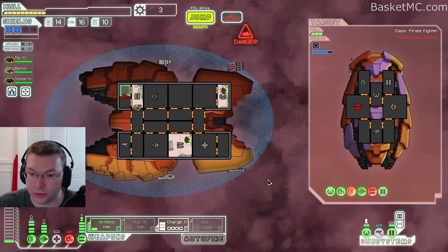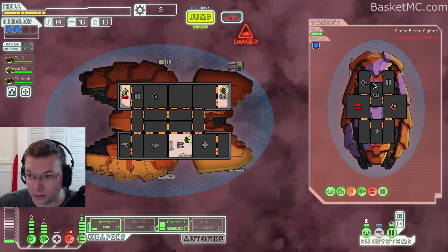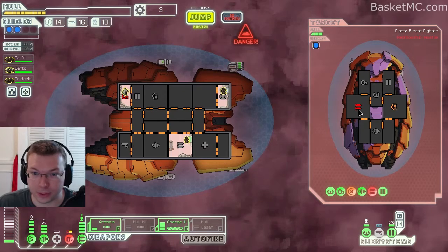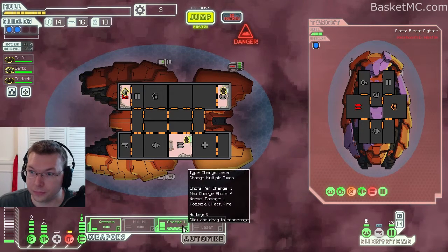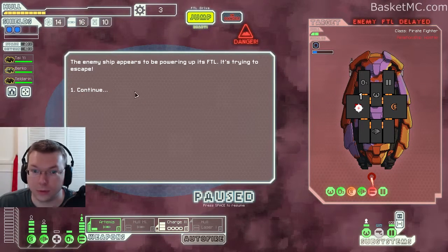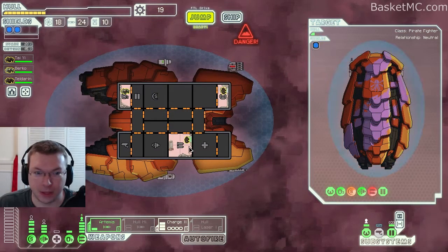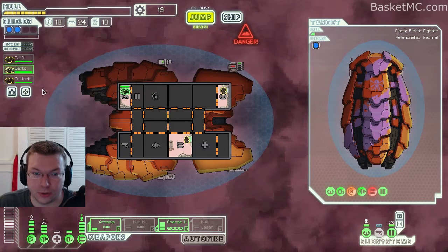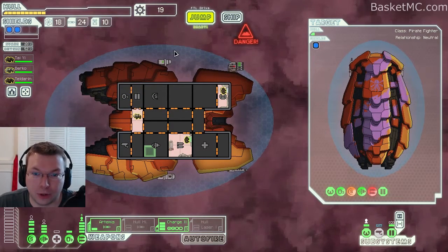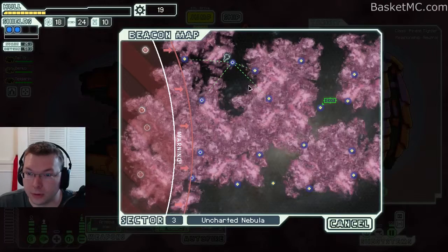They're coming up with the shield so let's let this thing charge up. They're probably fixing the weapons. We'll have this attack the weapons. They're trying to escape and they're offering us fuel — a bunch of missiles too. That's tempting because that's quite a few missiles. Let's do it. We need to send this guy back — we're pretty hurt now, but I think we're doing okay. Let's go ahead and jump.